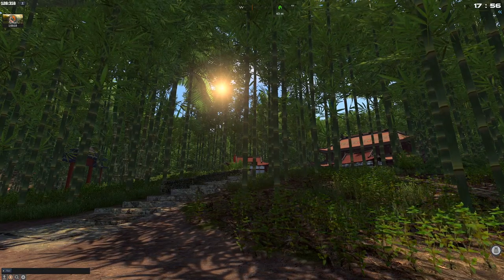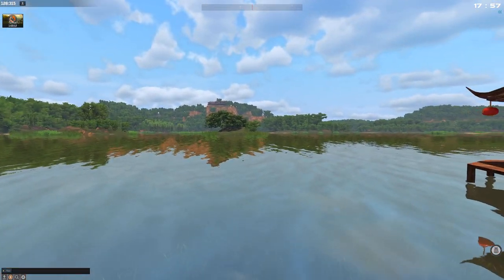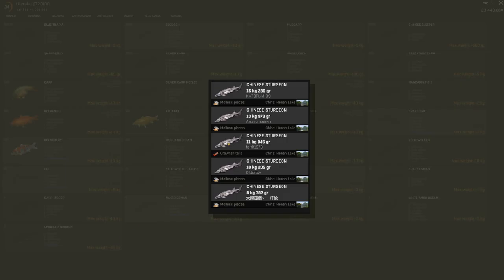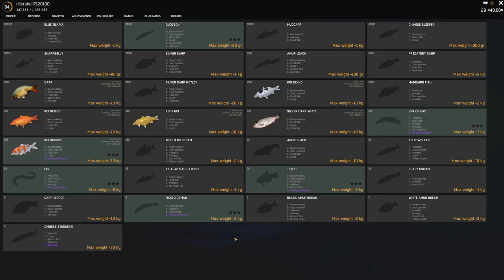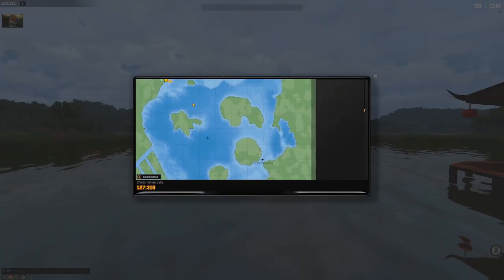Hello everyone, welcome back to a brand new episode of Fisher Online China DLC. Today I wanted to try and go for sturgeons. Sturgeons go for mollusk pieces, as you can see here — they're very small. I want some big fish. We're gonna go for sturgeon boys. Amours, silver carp, mandarin fish — amour black takes mollusk pieces as well, so it's likely we can get both at the same time.